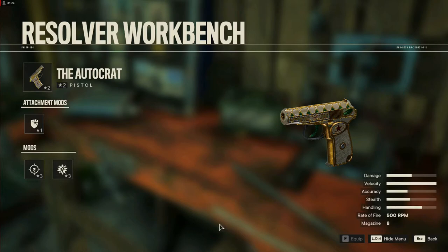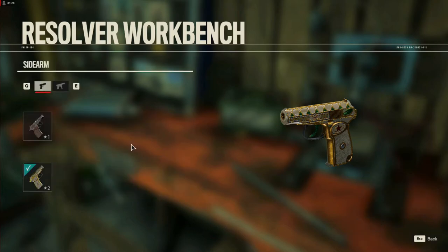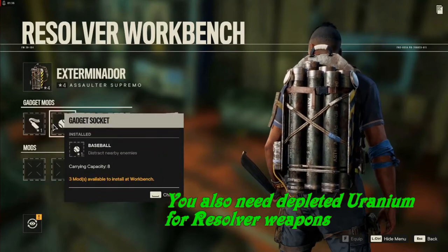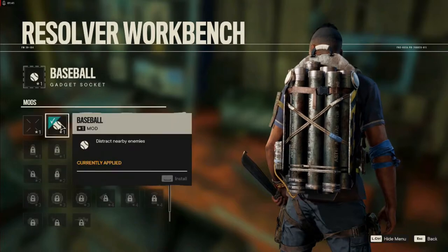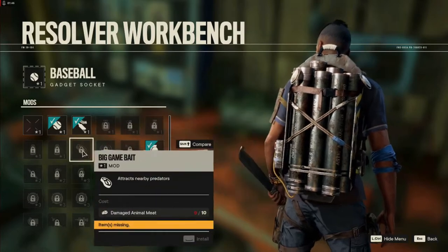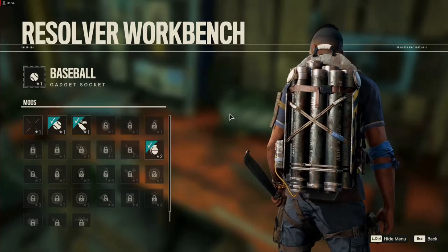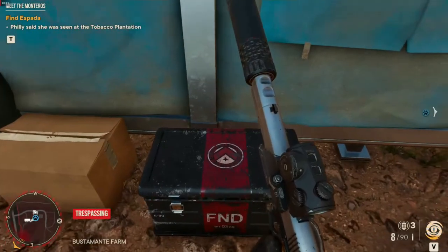Depleted uranium is found at anti-aircraft gun sites. There's one on the first island, and when you get it you can upgrade your Supremo. Juan is going to build you the Supremo, and you want to equip everything in the gadget slot. You're going to need gunpowder for this. I buy the Volta Supremo to get access to the EMP grenade, which helps take out tanks. The perception grenade is something I use all the time, so that's really important. You can never have too much gunpowder.